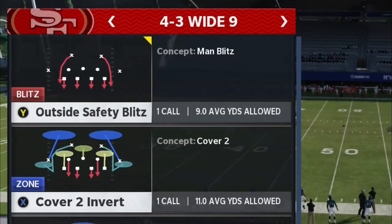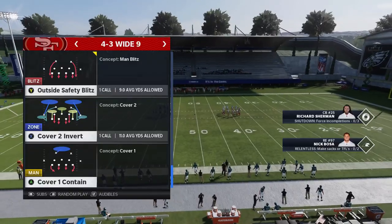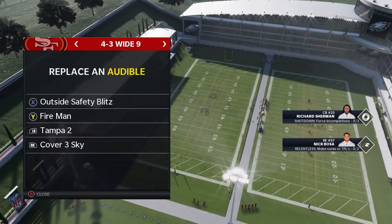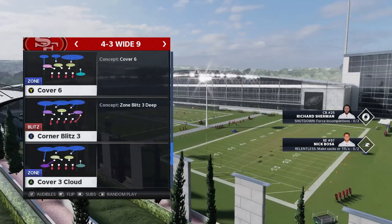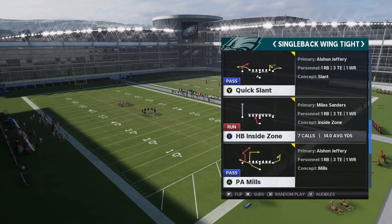These plays are out of the 4-3 Wide 9: the Outside Safety Blitz and the Cover 2 Invert. They have a very unique setup where you don't really have to do anything. I'm going to put them both in my audibles so I have the ability to switch between the two — that's more something you do in-game than in practice mode. On the offensive side we'll start with an inside run.